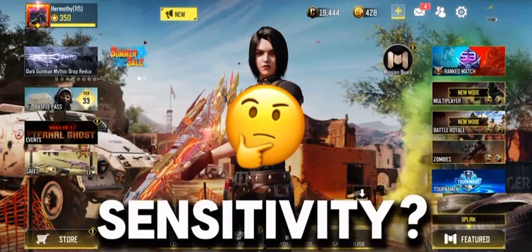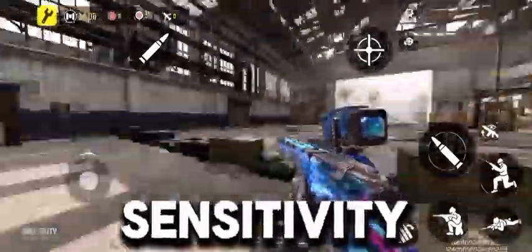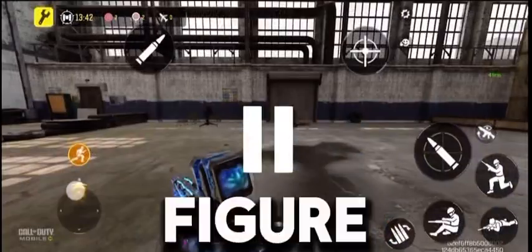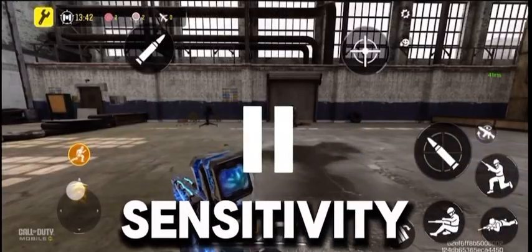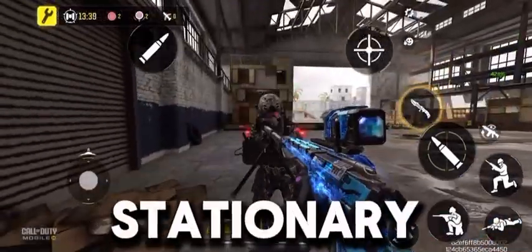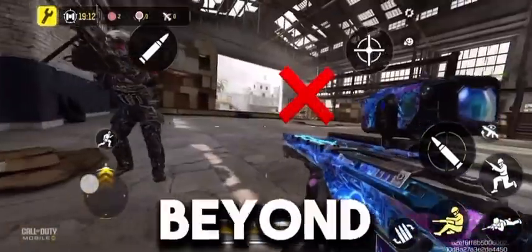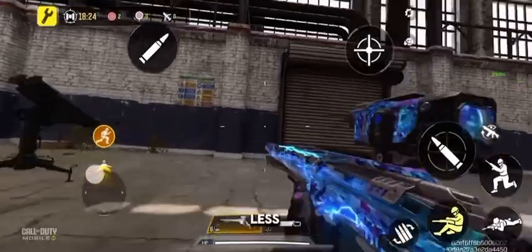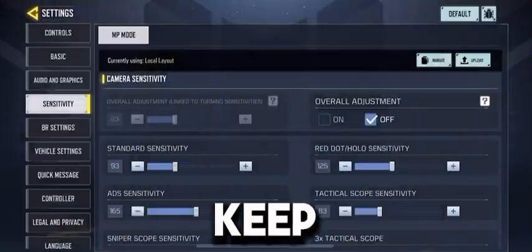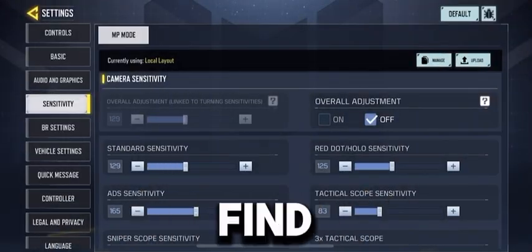These are the ones you would be mainly adjusting to get your perfect sniper sensitivity. So what is standard sensitivity? Standard sensitivity is your sensitivity when you're not aimed, like in this clip. To figure out whether your standard sensitivity is perfect, go to training mode and do a 90-degree turn to a stationary bot. If your crosshair goes beyond the target, you have to decrease your standard sensitivity. On the other hand, if you did less than a 90-degree turn, you have to increase it. Keep adjusting it slowly until you find a perfect one.